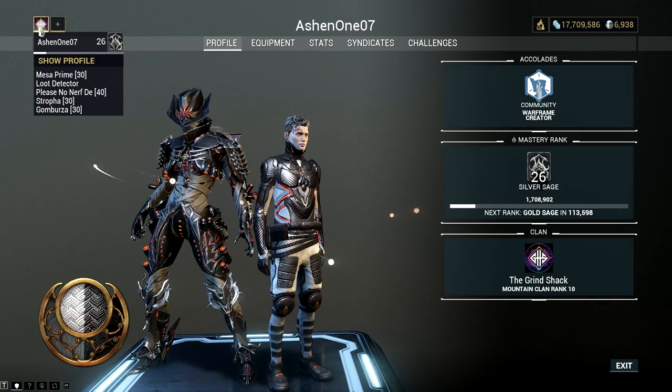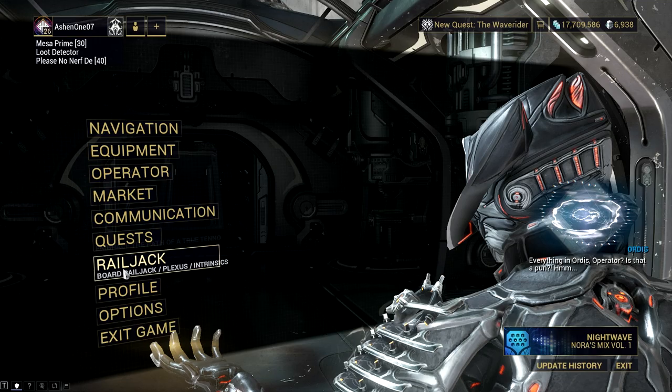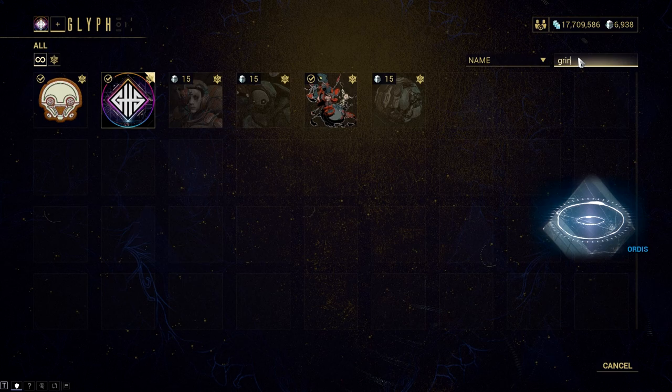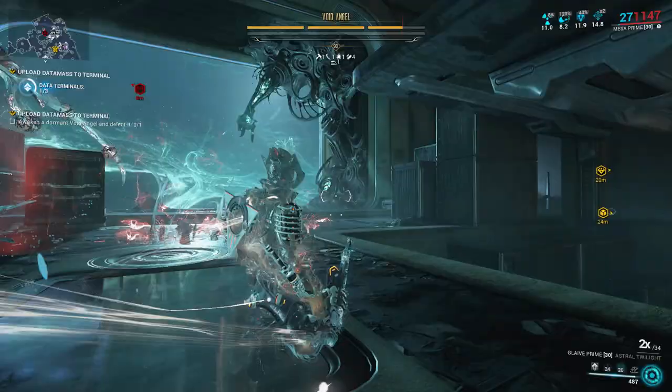Before anything else, I would like to thank Digital Extremes for fulfilling my request regarding the glyph change in the game. We are now using the new logo for Grind Hard Squad, and if you want to use this glyph, simply type the redeem code GRIINDHARDSQUAD without spaces in the market. Thanks for representing the squad, and now let's get into the video.